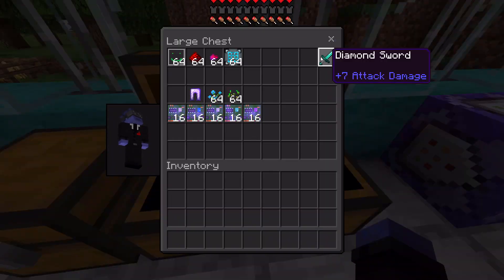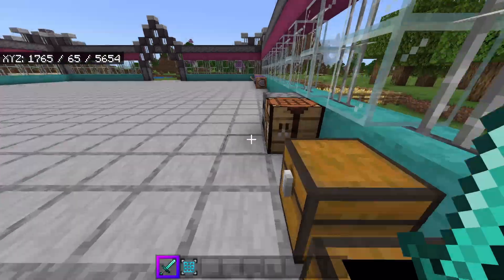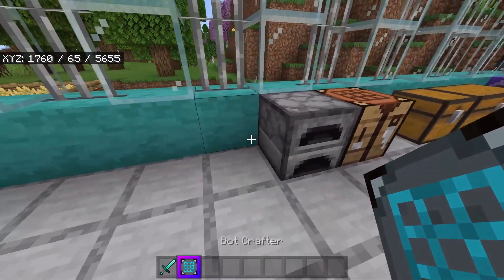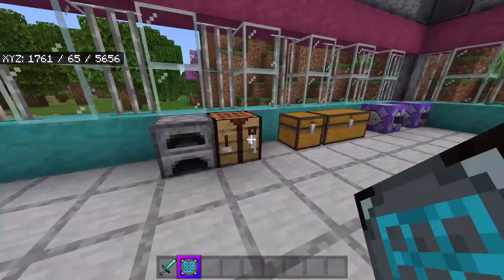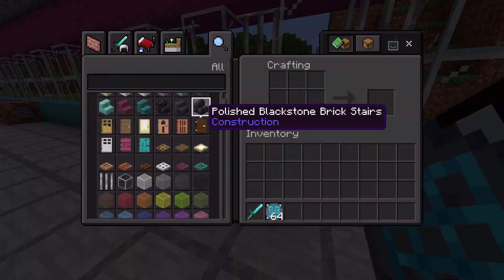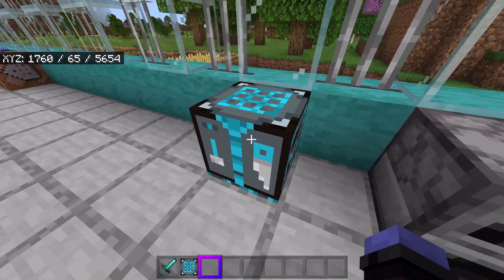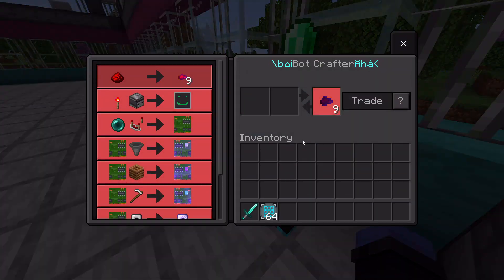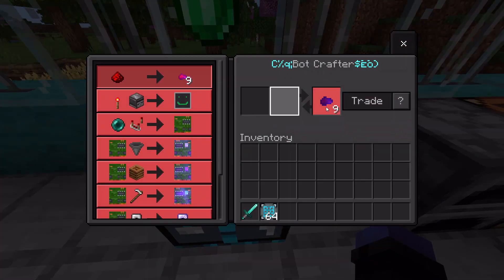Before you do anything in this add-on, you're going to want to grab yourself a bot crafter. The bot crafter is essentially a custom crafting table for this add-on. They're pretty easy to craft — you just craft them with a regular crafting table and a redstone dust, and it makes this little bot crafter. That's an interesting noise.